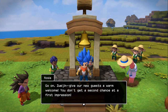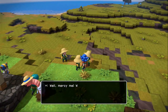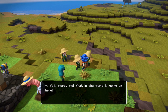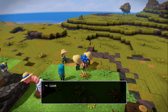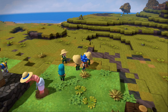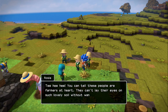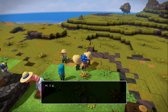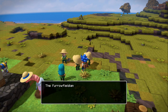Go on, Zul'jin. Give your guests a warm welcome — you don't get a second chance at a first impression. If someone turns up at the base with a marker above their head, they've surely come to help out — why not go say hello? So basically it allows you to recruit them. What in the world is going on here? A builder, you say? That type's got so desolation and despair wherever they go? Horgon's going to have your guts for quarters — let's get out of here! But don't you just have the urge to till those fields? You can tell these people are farmers at heart — they can't lay eyes on such lovely soil without wanting to plow it. All right, we'll join you. The Furrowfieldian farmers have moved into Furrowfield Farm. Very, very cool.